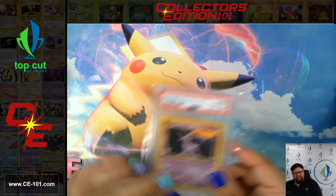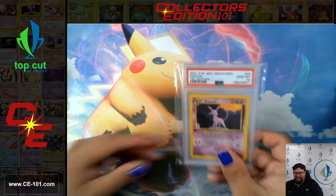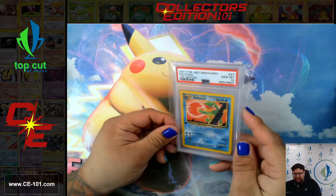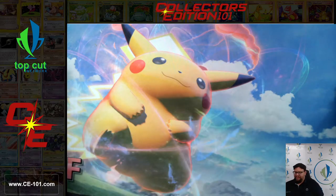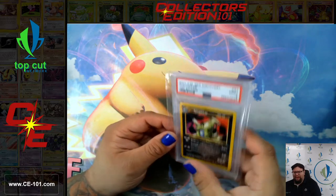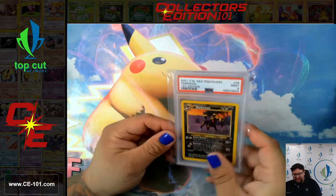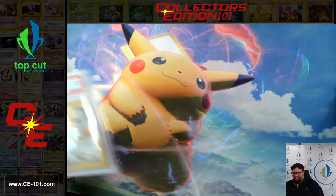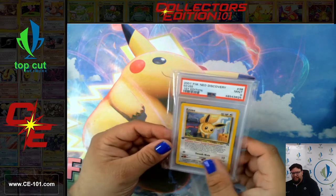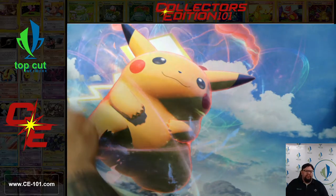This is gorgeous — Espeon Gem Mint 10, first edition, non-holographic though. Gem Mint 10 on the Politoed too. Of course we're hitting these Gem Mint 10s on the non-holos — go figure. Umbreon. I think these are probably the first appearance of Espeon and Umbreon in this set. Super pretty-looking cards, artwork is so great in this set.